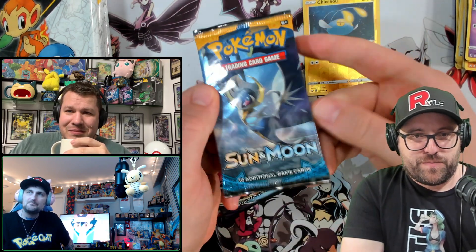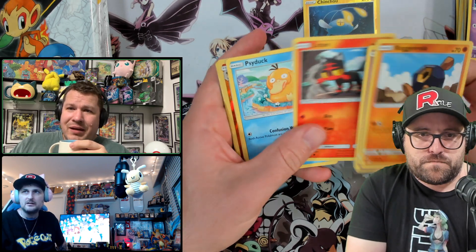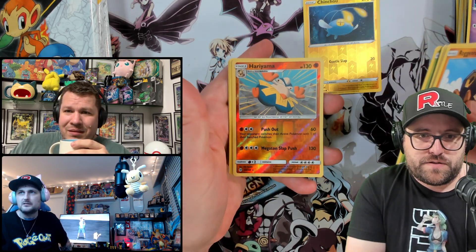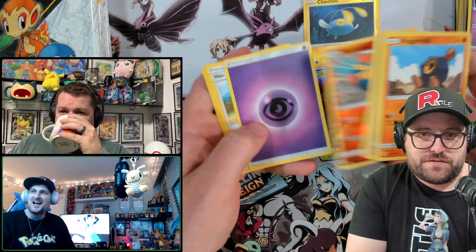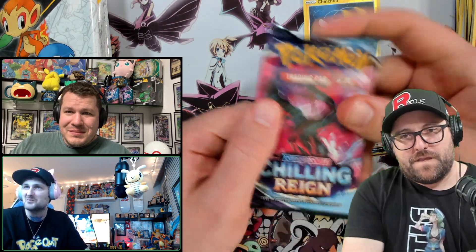There's the Sun and Moon base. I guess we're just hoping for Hyper Umbreons in Sun and Moon base. Was there an Espeon in there too? I think Espeon is in there too, yeah. It's been a while since I opened the Sun and Moon base pack. We got a Decidueye GX. I cracked a Sun and Moon base ETB with you guys like a month or two ago and it just had nothing in it — it was so brutal.